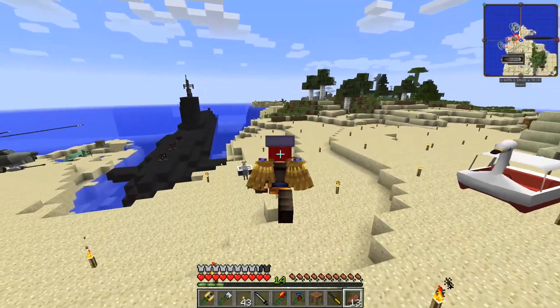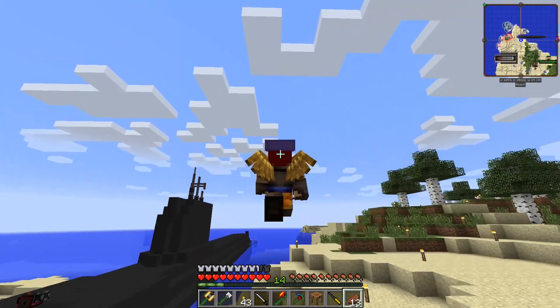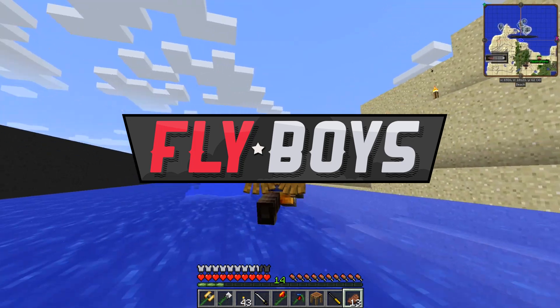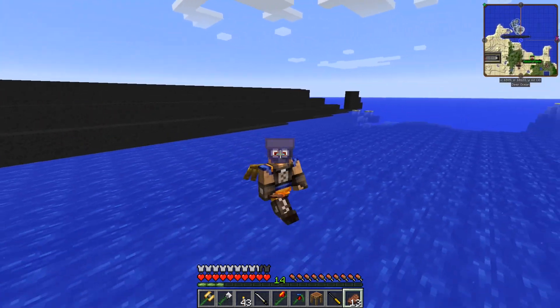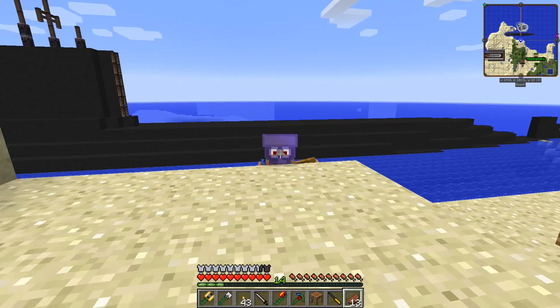Welcome back to Flyboys everybody, look at this dude. I got a double jump and I can walk on water very fast. I'm feeling pretty good man. This tinker's armor is outstanding, it's outstanding.